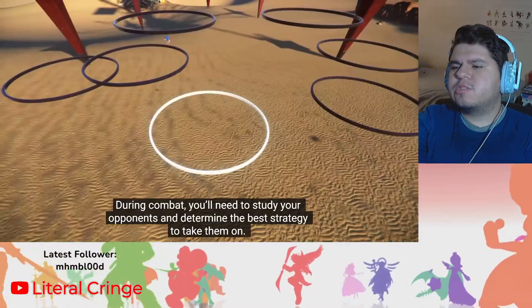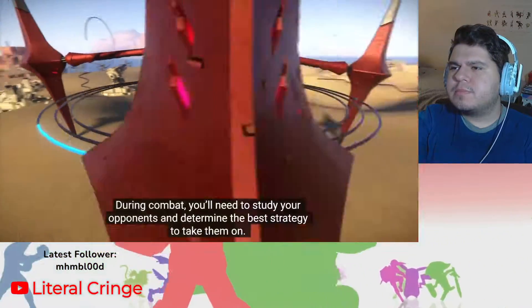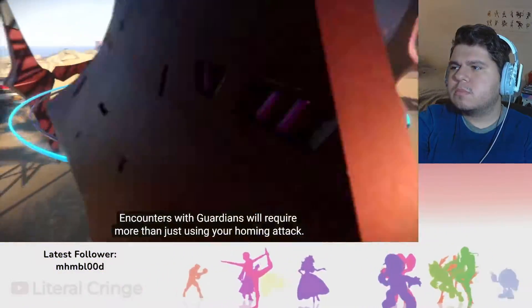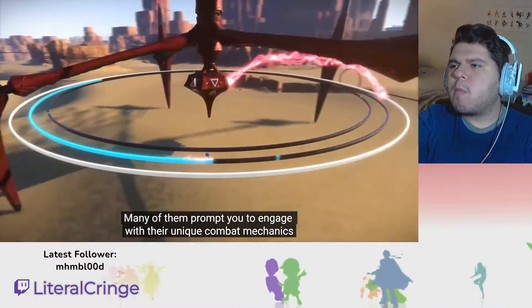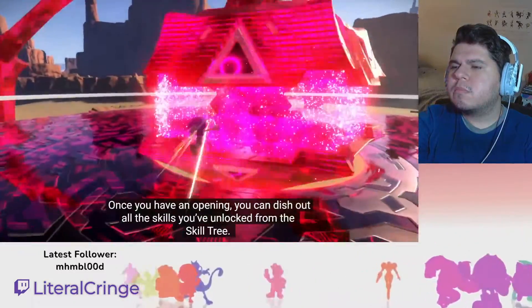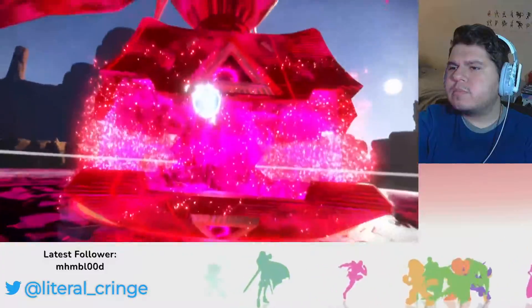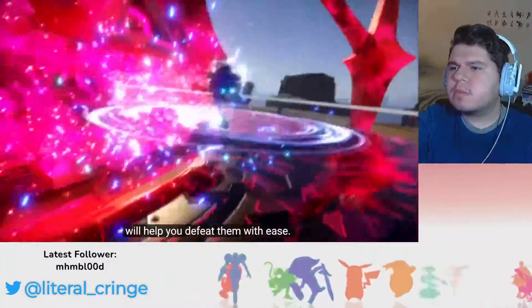During combat, you'll need to study your opponents and determine the best strategy to take them on. Encounters with Guardians will require more than just using your homing attack — many of them prompt you to engage with their unique combat mechanics first before reaching their weak spot. Once you have an opening, you can dish out all the skills you've unlocked from the skill tree.